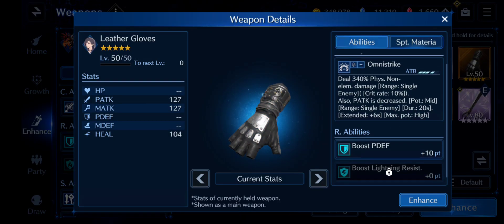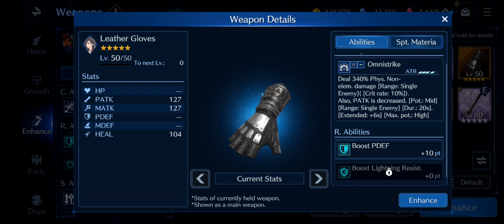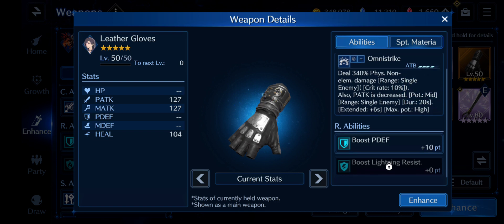Last of the three is Leather Gloves — they keep giving this character everything she could ever want. Anyway, Omni Strike is an incredible skill, perfect for the current boss we're dealing with. Not only does it deal damage, but it also reduces physical attack by two stages — which is insane. I tried Cloud's weapon from this set, but it only reduces physical attack by one stage.